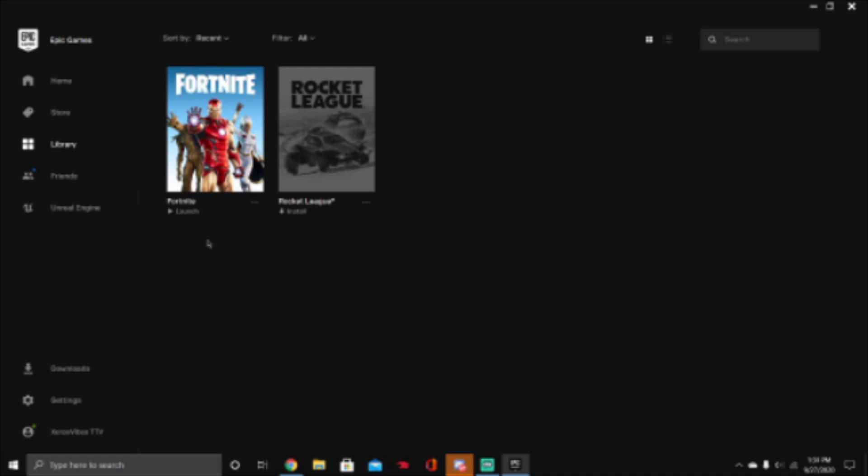This is a method that my friend showed me yesterday, so I just want to share with y'all. So first, I'm going to open Epic Game Launcher. And then the first thing you want to do is go to Settings.